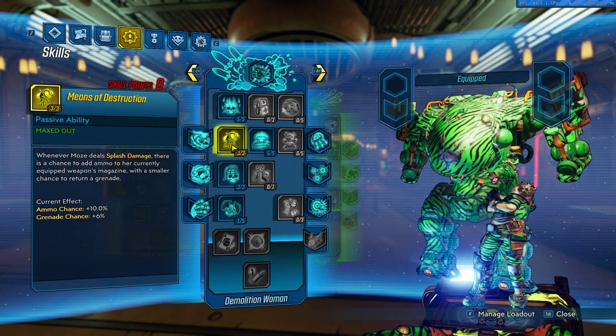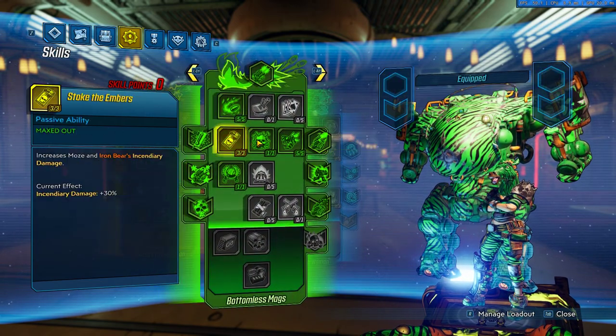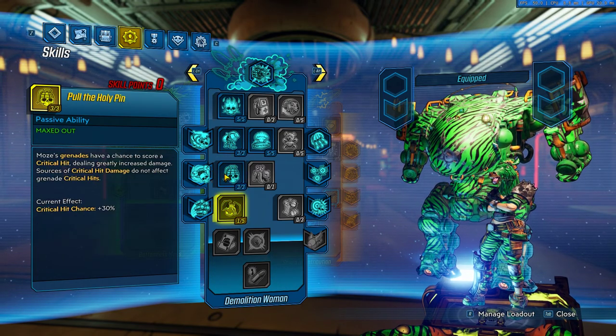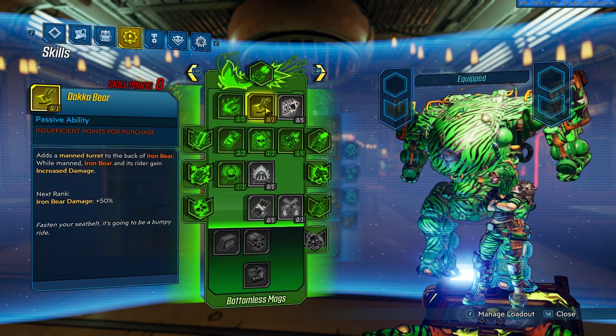We go into Means of Destruction because we're using Redistribution. We go into Pull the Holy Pin, and honestly the 4 points here you can put them elsewhere, like into Dakka Bear if you want to go to the Guardian Takedown final boss.